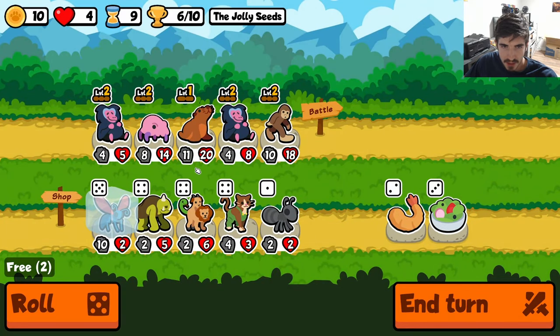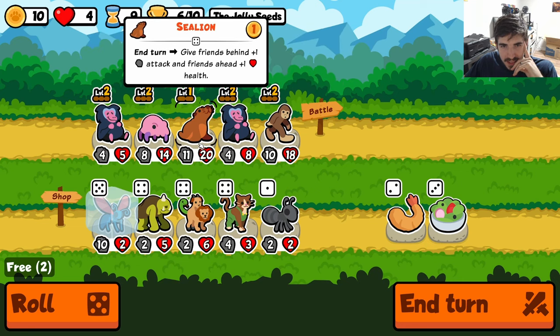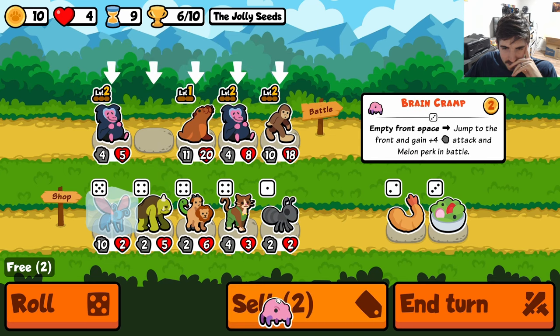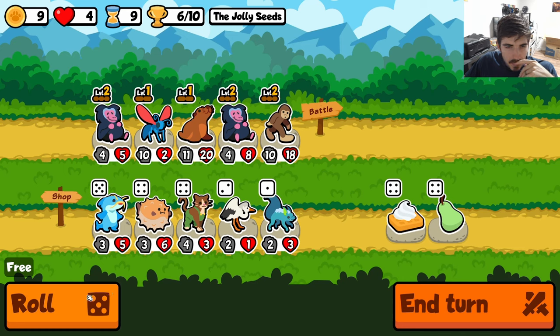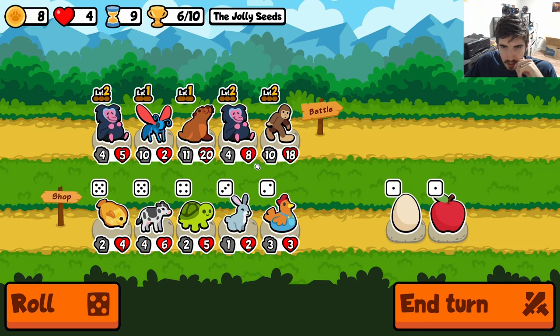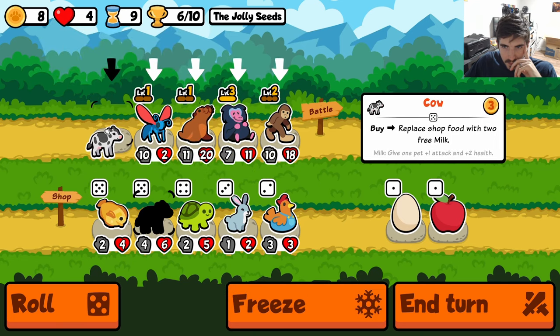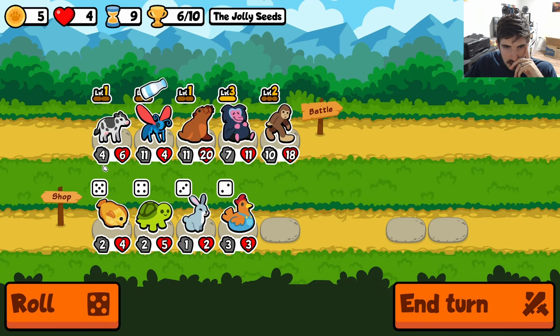Who do we get rid of though - that's the question. All of our guys are actually pretty high-statted. Brain cram is just so good, I feel like you can't get rid of him - we probably have to eventually, right? Maybe we just send it. We don't need skunk. Don't get me wrong, skunk could be very good, but we're going a little different route here - we're going tarantula hawk.